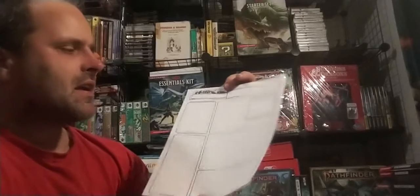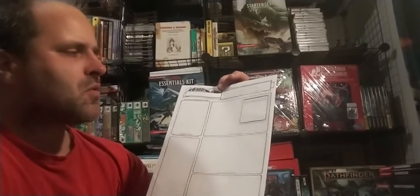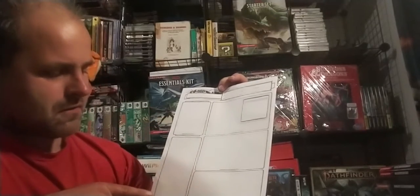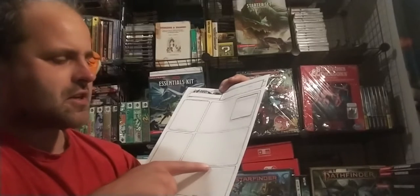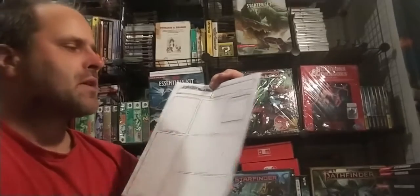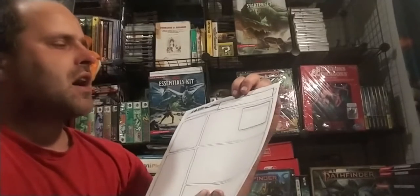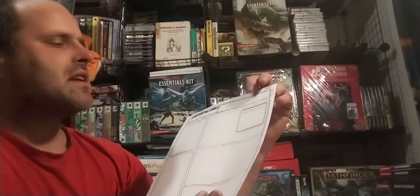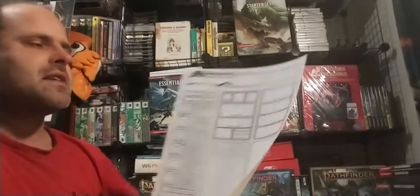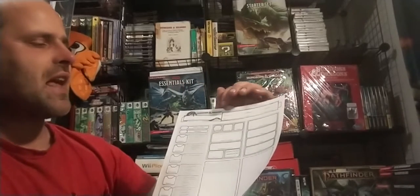On the back of this sheet is not blank — it is actually what I like to call your biography section, where you can draw a character picture, there's a section for your backstory, treasure, additional features and traits, allies and organization section, and there's an extra little box. And then you have your age, height, weight, eyes, skin, and hair section up here with your character name, as well as your class level, race, background, alignment, player name, and experience point level.